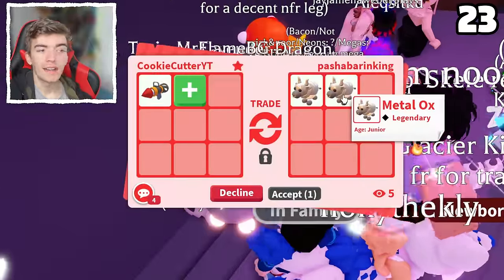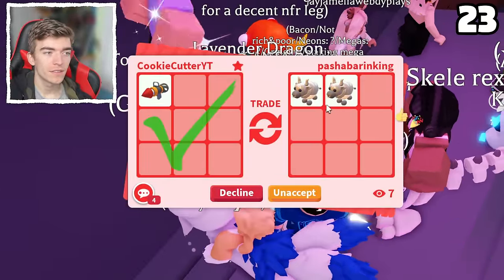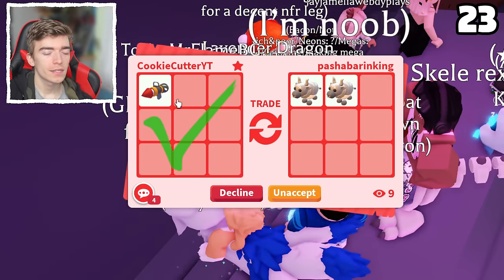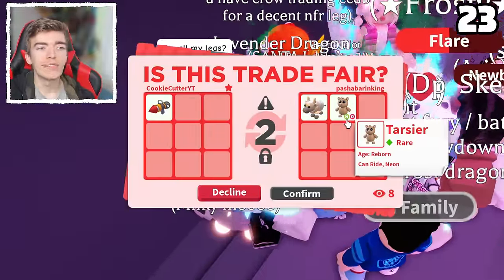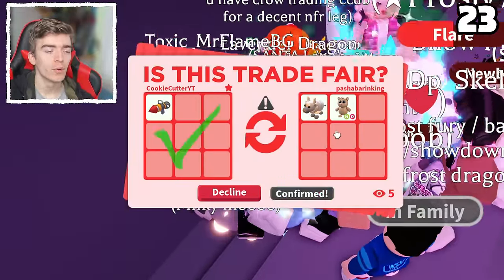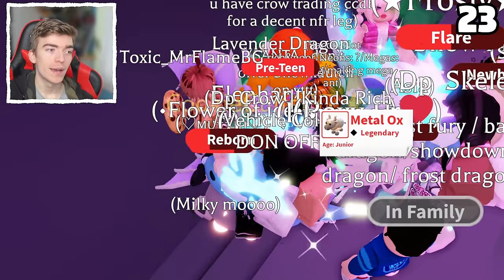Two metal oxes — I'm gonna take it. Two legendaries is better than getting nothing. I know it's hated, but two legendaries for a 60 Robux item is probably a win. They ended up swapping it out for a neon ride Tarsia. I don't know what's more valuable — a neon ride Tarsia or a metal ox.